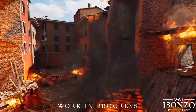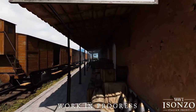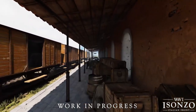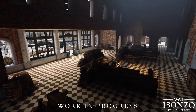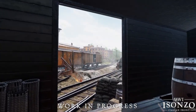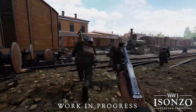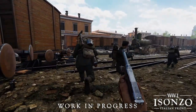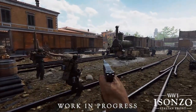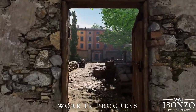The next major objective — and what I believe to be the final objective based on this dev blog, although it's not explicitly stated — is the train station. We can see here that this has a fully enterable interior, and the outer yard has some hectic large cover pieces with the train cars creating choke points. This can be seen in action with this little gif of the Italian firing what I think is a Glissenti 1910, although I could be wrong with this by only getting the back and ADS profile, so if you think I'm wrong, let me know in the comments below.